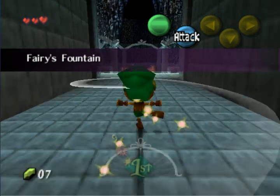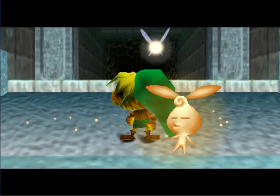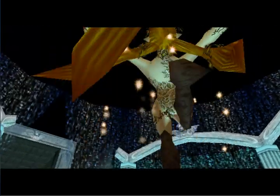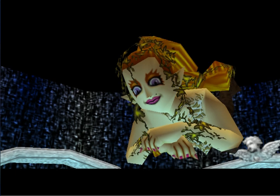Spin on down to the Great Fairy. You'll see that she's shattered. This one piece will complete her. There she is. She gives you magic power, and that will enable you to use your Bubble Blaster — a bubble that you shoot out of your snout.